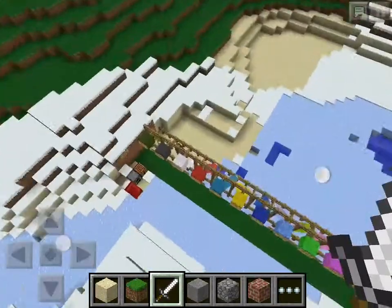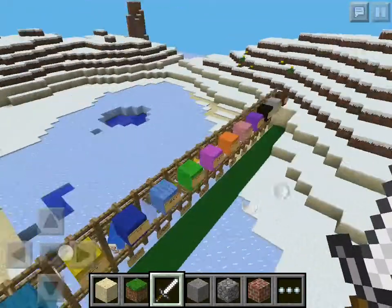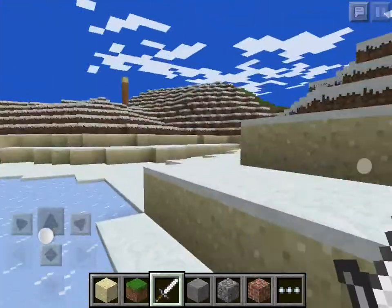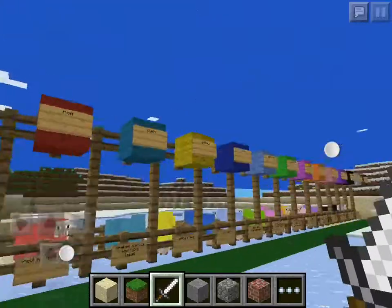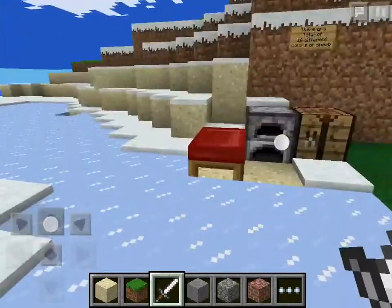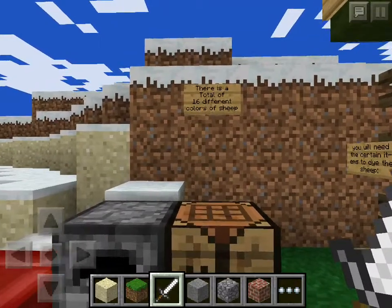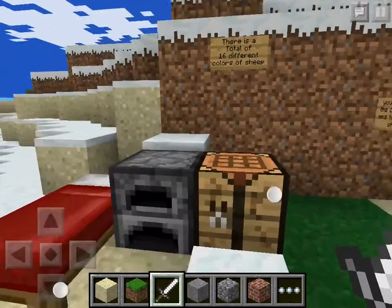Sand — pretty easy, great for adventure maps and maybe even PvP maps. I hope you enjoy this. It's not a tutorial, it's not even mods. I just wanted to show you this. I had some spare time and decided to do it. There are a total of 16 different colors of sheep — I don't know if you knew that, but that's pretty cool.